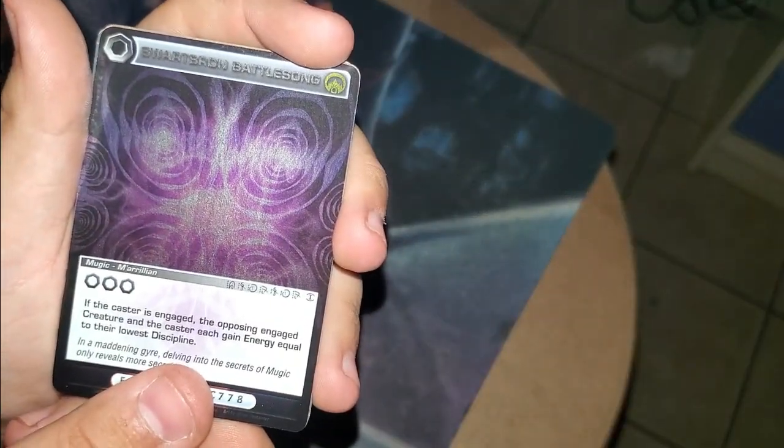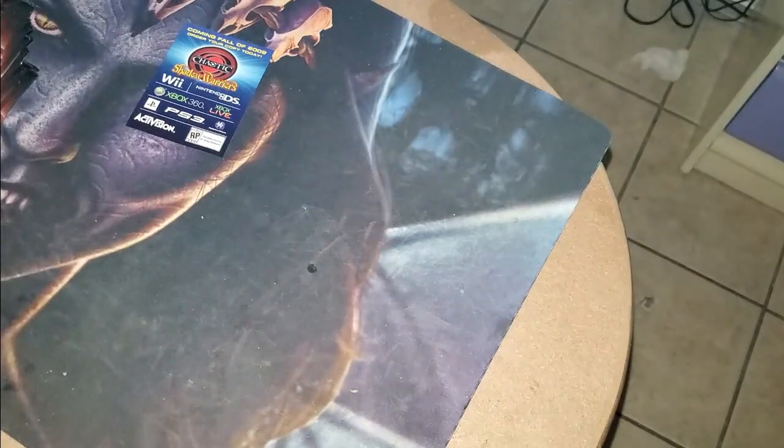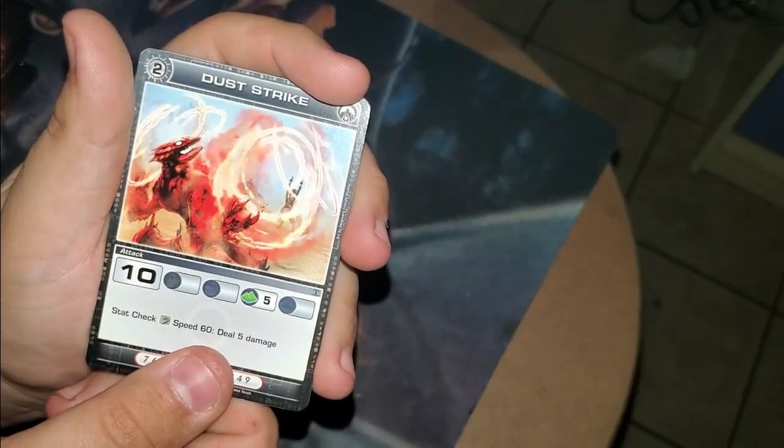Then we have the Swaberton Battle Song. If you want to read the effects, go ahead and pause them as I read off the names. Then we have Thark, Tablet Translator. Then we have Dust Strike. Sun Chariot of Kensep and Tecta Strike. Already off to a pretty decent start.